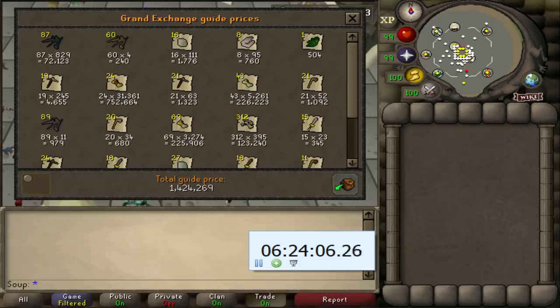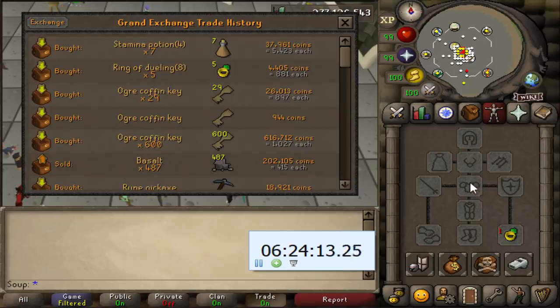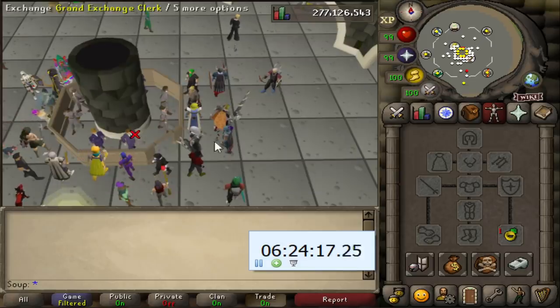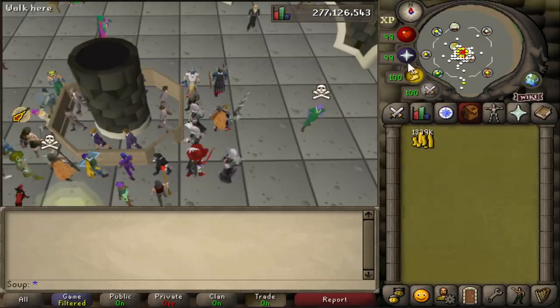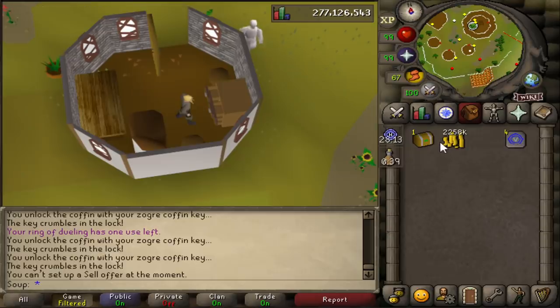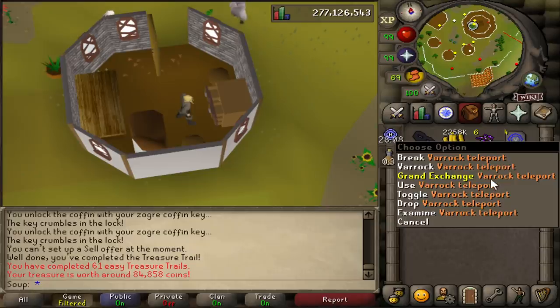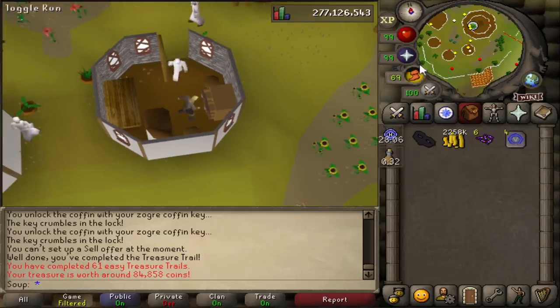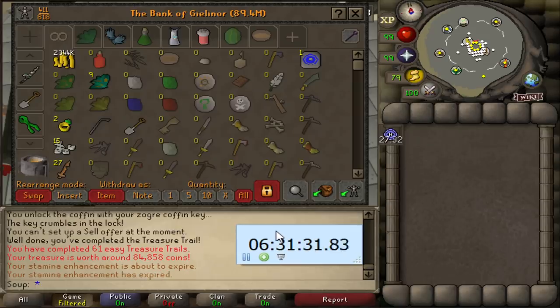We finished using all the keys after 53 minutes, and here's what the final loot looks like: 1.4 million GP. The last time I did this I only made 100 GP. This time, after selling all the loot, I walked away with 1,339,000 GP — good for a profit of 695k. We also got an easy clue, and the loot was a highwayman mask and 6 purple sweets worth 84k. 6 hours and 31 minutes in, and we're up to 2,344,000 GP — almost halfway.